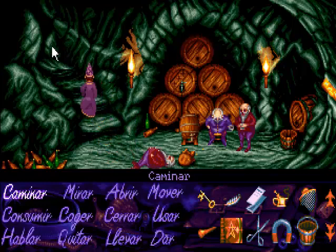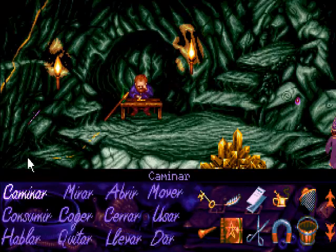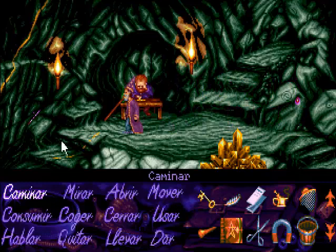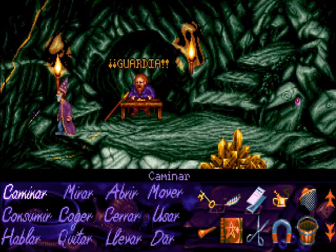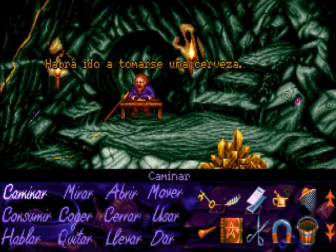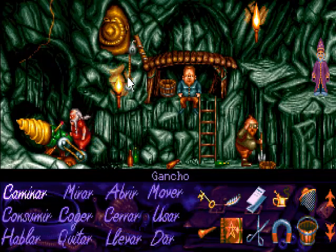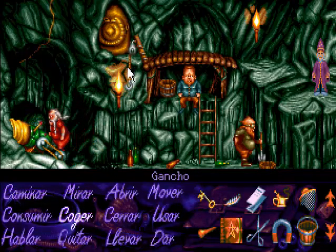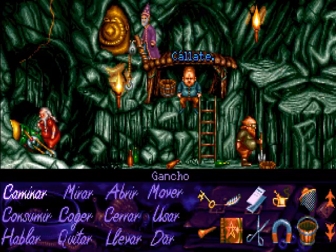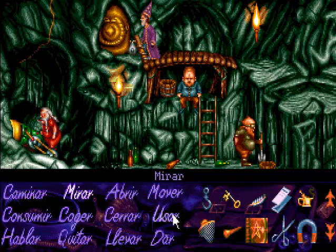Cogemos la llave y nos disponemos a bajar por la otra escalera. Como hemos dejado al guardia enano cogiéndose un morado con su colega, simplemente nos bajamos. El enano de la mesa va a protestar, pero el tío está allí emperrado con su trabajo y no se va a mover ni una pizca. En la mina esta parte es así: parece que hay que hacer mucho pero hay que hacer más bien poquito. Simplemente recogemos ese gancho que está al lado de la puerta.